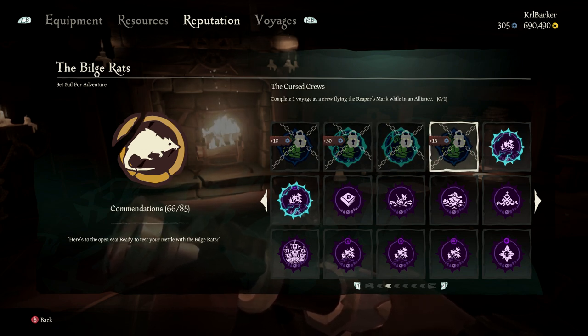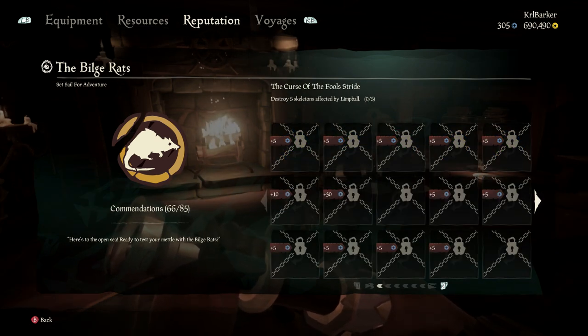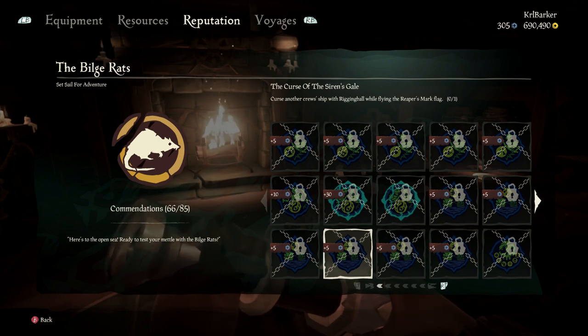There's also one called the Cursed Cruise, which is to complete one voyage as a crew flying the Reaper's Mark while in an alliance. So I'm wondering if you go in an alliance you can get all these done at the same time, or whether the voyage ones are just solo. These ones are actually going to be quite easy, I think.